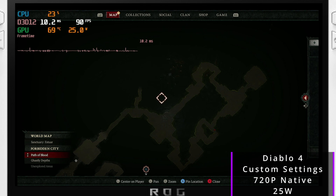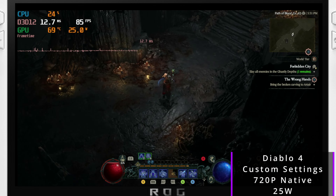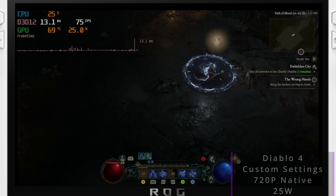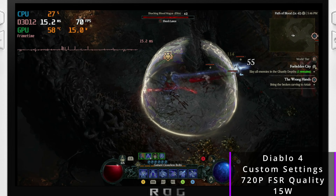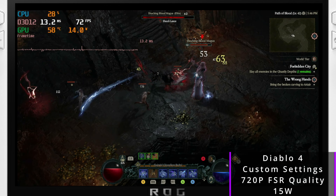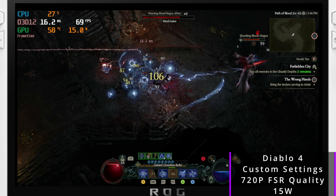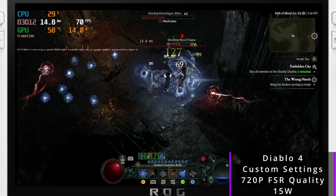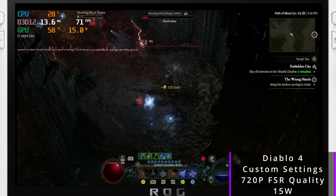That'll do it for this one — it's just a quick video to throw the settings out there. Let me know in the comments what fps you're getting and where you are in end-game content. I haven't beaten the story yet myself. I know that higher-level Diablo content throws out more enemies and particle effects, so performance will degrade — let me know your performance range in the comments and hopefully we can tweak the settings further together.